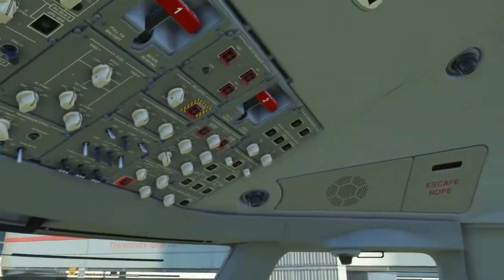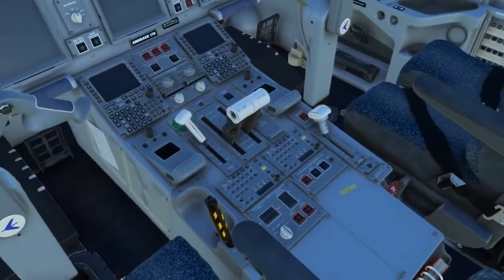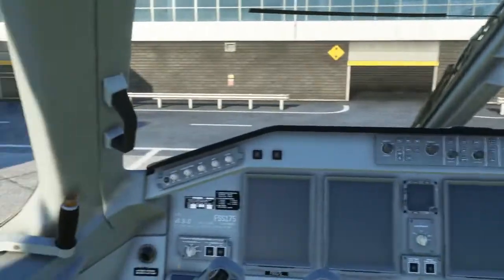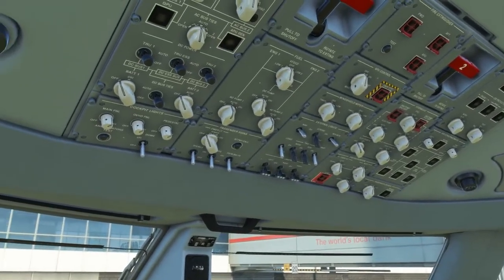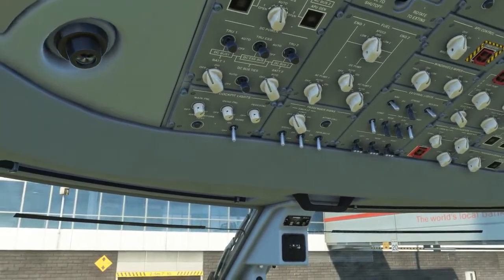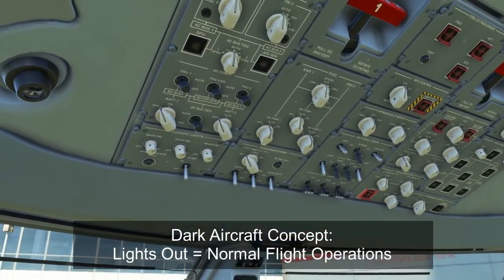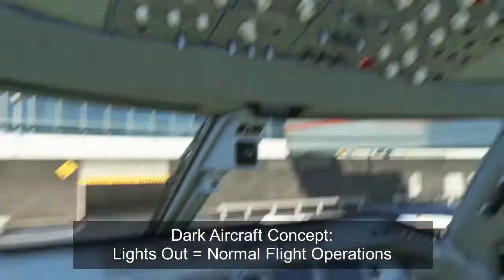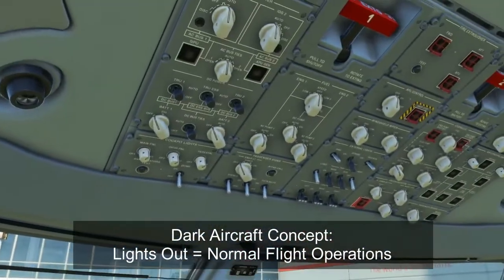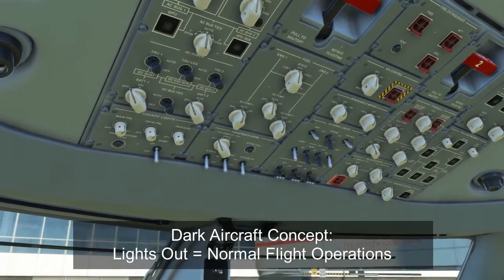One of the first things you'll notice about the Embraer E-175 is the relative simplicity of the panels compared to similar-class but older aircraft, which generally have more complicated panels. The E-175 works on the dark aircraft concept — if everything is working as it should, there will be almost no lights illuminated on any of the panels, and an illuminated light generally means a system that is not working as intended for flight.